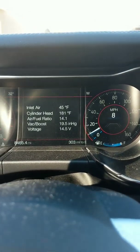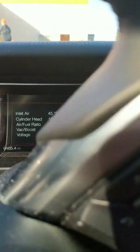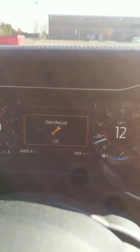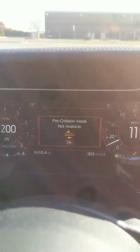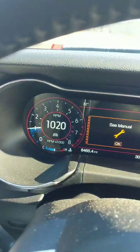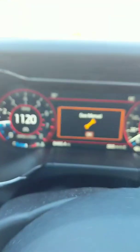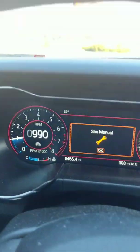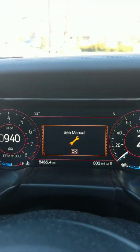Well, maybe I was totally wrong and did something wrong the last time — looks like it's working, which is good. Oh no, now I got that issue: 'See manual', pre-collision warning, and a bunch of warning messages. So I wasn't wrong — there's still something wrong with this access port version. Very rough idle, very weird warning messages, 'See manual', a little wrench.